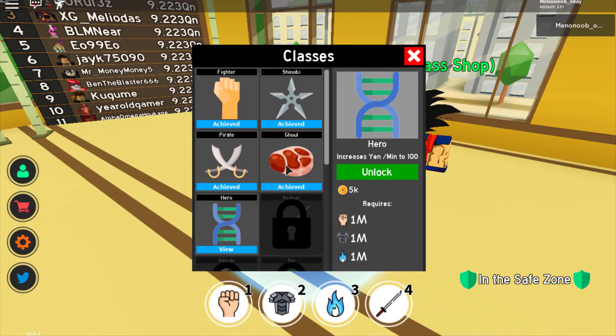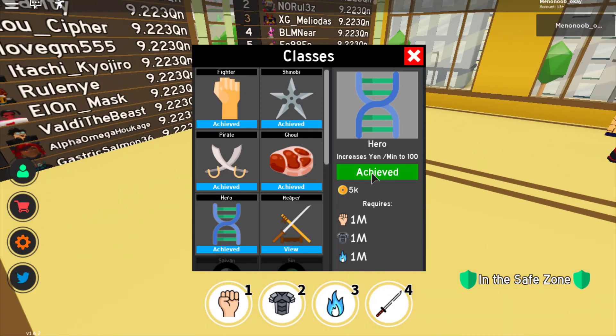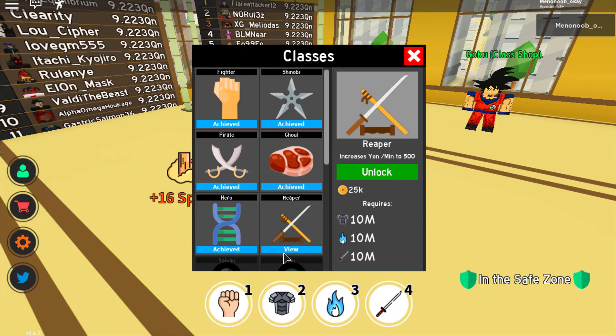Let's go ahead and talk to Goku. Upgrading to the Hero class increases my yen — 50 plus. Since the Gold class gives you 50 yen per minute, this one gives you 100 yen per minute. Thank you so much, Hero class! And the next one is the Reaper class.